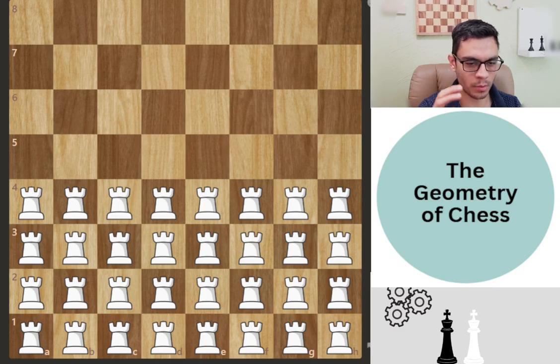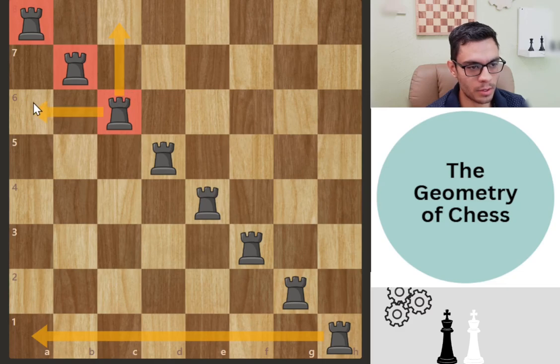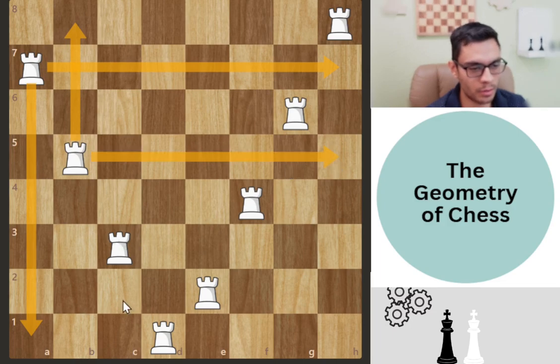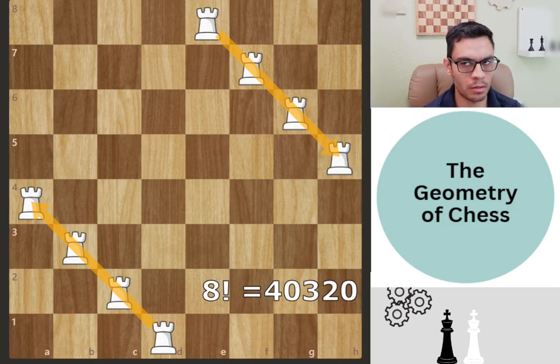Next: you have 32 rooks — what is the maximum number you can place on the board so no rook captures another? The solution is 8. You can place 8 rooks with no interference between them, and there's some beautiful geometry here with different solutions. You can arrange them in various diagonal patterns. The total number of possible solutions is 8 factorial — 40,320 different permutations.